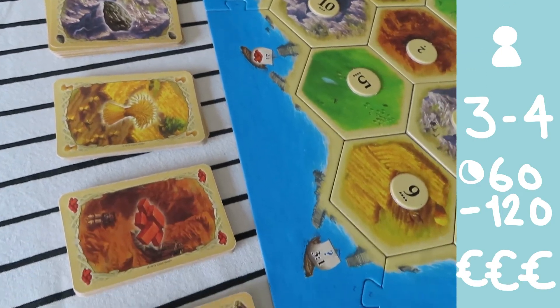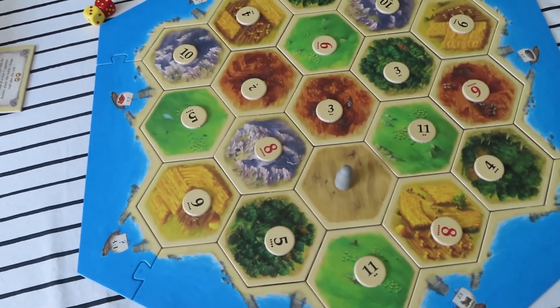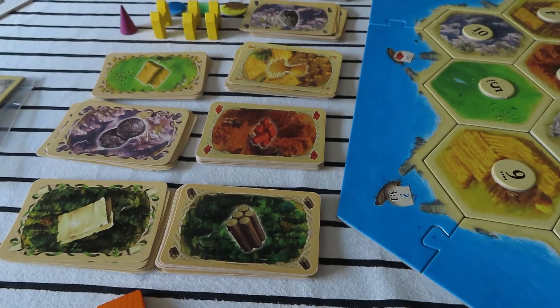Catan: in this game you throw the die to gather resources, which enable you to buy settlements and cities or development cards. Each of these gives you victory points, and you need 10 to win. Catan is a bit different every time you play because you can change the position of the resources and the numbers. If you've played the base game a lot and want more of a challenge, I recommend the Cities and Knights expansion. In this expansion players are not only up against each other but also against the barbarians who attack Catan periodically. There are also commodity cards, all giving new ways of earning victory points, and in the expansion you need 13 victory points to win.